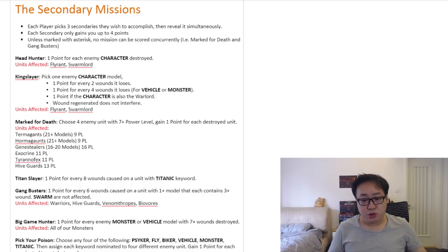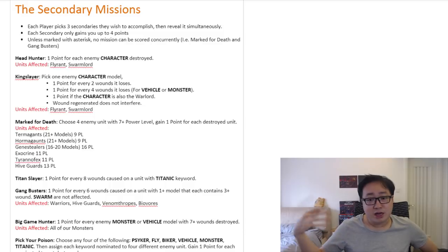The next one is Titan Slayer. The original phrasing is very long, but since Tyranids don't really have Titan keyword units we use — we do, but they're bad — I kind of want to omit this. This is basically for hunting Imperial Knights or Baneblades, which don't see a lot of play in the meta anyway. For every 8 wounds you cause on a Titanic unit, you gain 1 point. Even with the current Imperial Knight meta, I still probably wouldn't pick this as a go-to secondary mission — there are other missions much easier to accomplish than ripping 32 wounds off one Titanic unit. Don't pick Titan Slayer. It's a waste of your secondary mission slot.